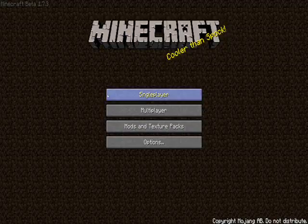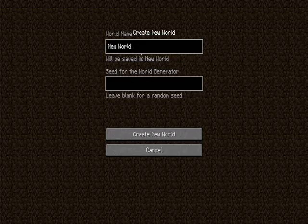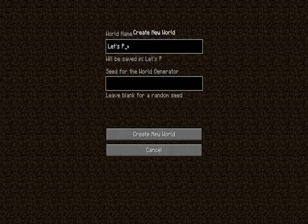This is gonna be a pretty simple let's play. I'm just gonna be showing you guys how to make your first shelter and make it look a little nice in the beginning. But then after that it's pretty much gonna be over, but I might update it every once in a while. When I'm actually updating it after I finish the main part, I'm gonna be using mods and everything, but right now I won't.